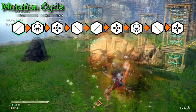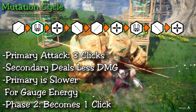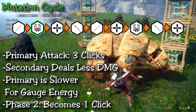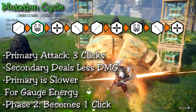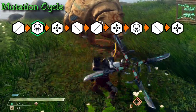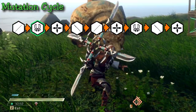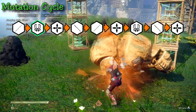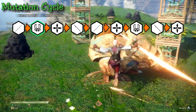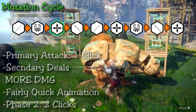Next up, the twin fangs has a three-step primary combo — you can click one to three times. You need to complete all three clicks for the glow to mutate into the next weapon, but reminder: you don't need all three hits to land on the monster — you only need the mutation attack. So even if you miss one of the three hits, finish the combo, mutate, and aim to land that mutation attack. The secondary attack is a quick multi-hit five-hit attack, good for re-engaging but not ideal for fast mutation cycling.